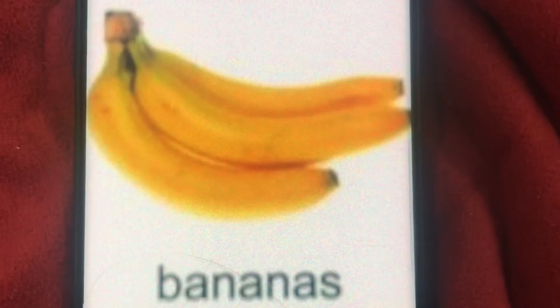A for apple. A for apple. Wow, red color apple. A for banana. A for banana. Wow, yellow color banana. A for orange. A for orange. Wow, orange color orange.